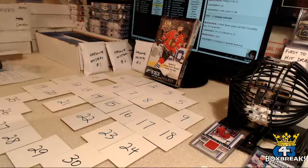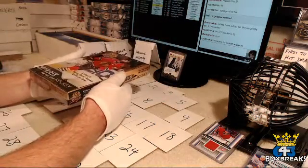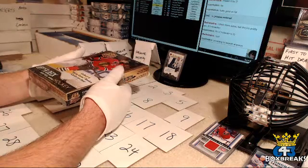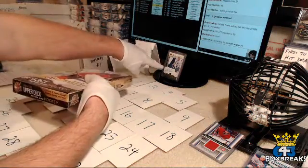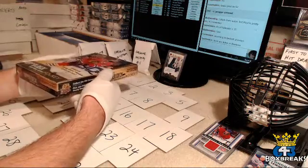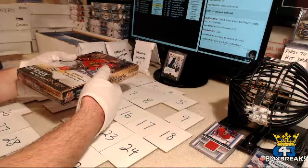A couple of things to look for, Riley: I have a Blue Noser bonus. Any hit card — mem or auto — that is a player born in Nova Scotia will trigger that bonus. Right now it's an Alex Killorn silhouette rookie patch. That card will be given to you if you hit a mem or auto of a Nova Scotia-born player.